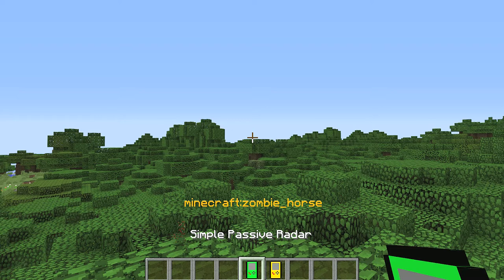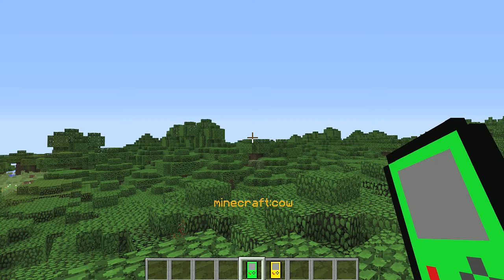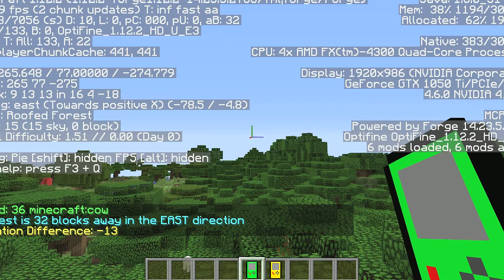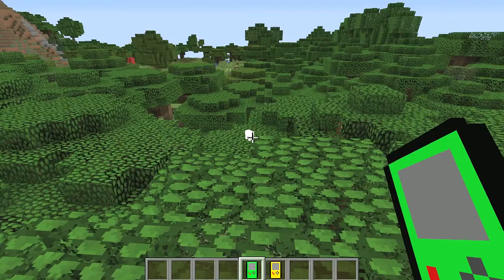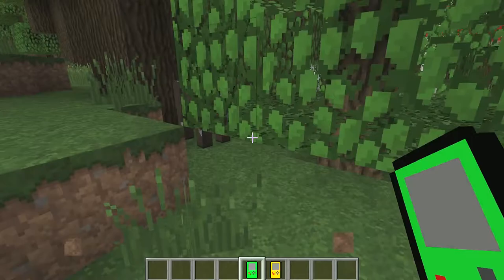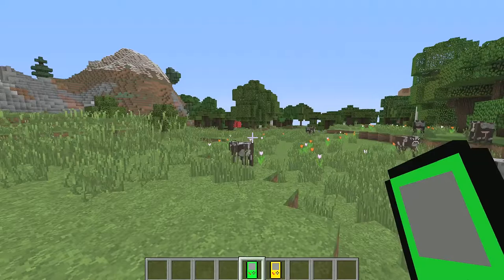I've selected the cow by holding Shift and right-clicking. Now I'll let my finger off Shift and simply right-click — boom! It says the nearest one is 32 blocks away in an east direction. We're facing east, and sometimes it even shows you in white on screen. There's our cow — 32 blocks away. Let's drop down here... and boom, there's the cow! How cool is that?